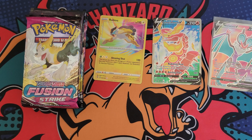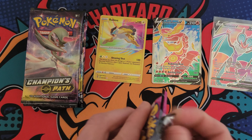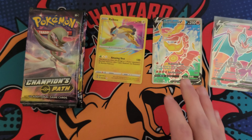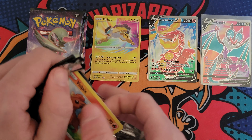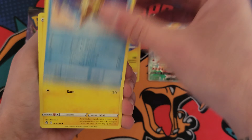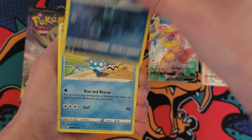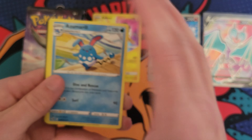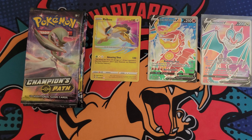Let me give away the code. We got Fusion Strike up next — hopefully this video is just full of fire. This is — I've already forgotten what this set was. It's Evolving Skies, I think. Here we go — Clampearl and then Azumarill. That is okay, we were bound to hit a dud eventually. Oh, that was Fusion Strike — my apologies.